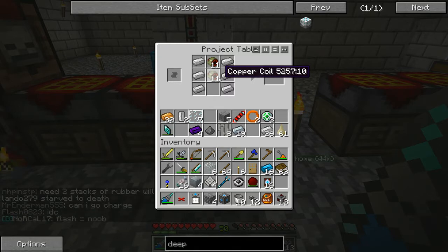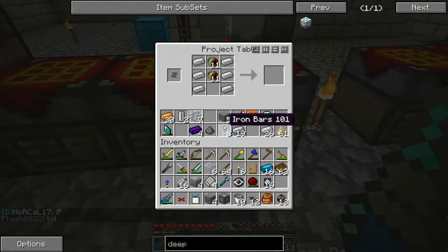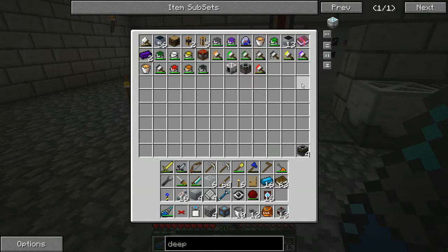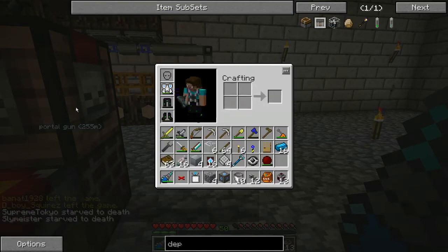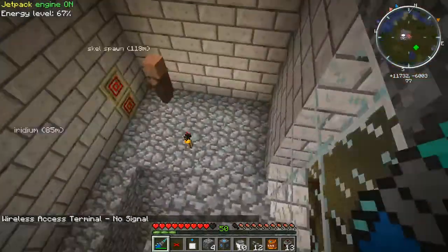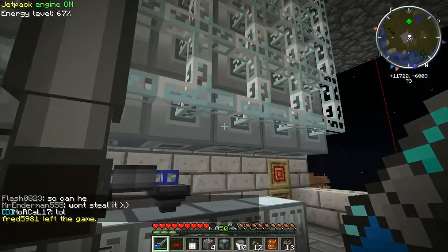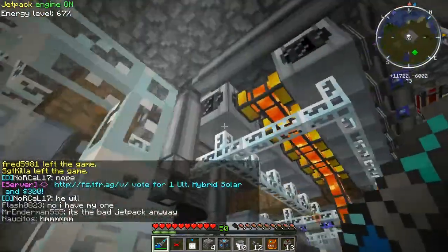We're gonna make 11 motors because I don't think the deployer works. Did we make a test deployer to test it out? I think I made a deployer a long time ago but it just disappeared. So — piston and chest. We want to have one wireless signal near the bottom on this floor.